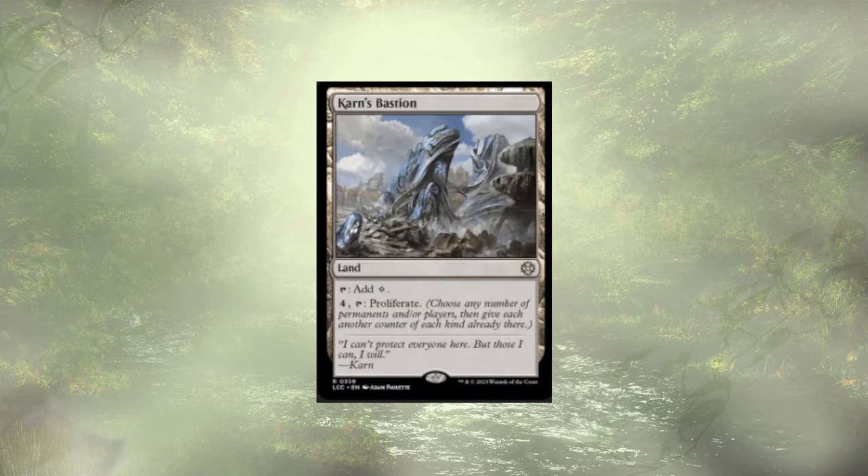Last up is a land recommendation — Karn's Bastion, just for that proliferation. But guys, that's the deck. Were there cards I took out that you think were a mistake? Cards I put in that don't quite fit the theme we're going for? Next week we'll have Caesar's Legion, and then we'll be wrapped up and moving on to Thunder Junction. Until next time, have a good one.